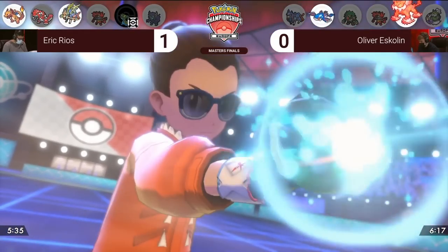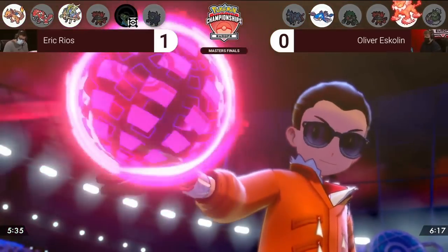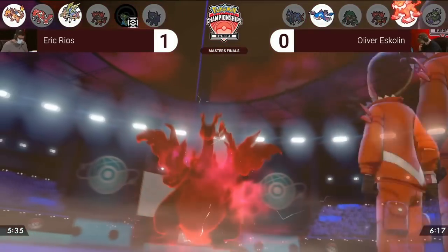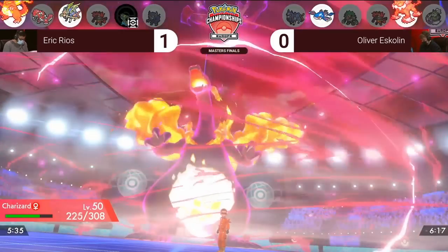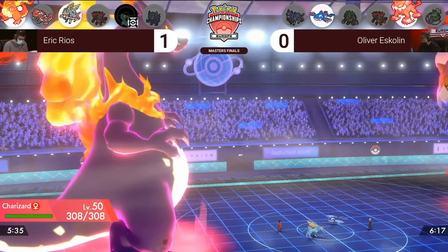Eric was probably hoping Zacian would be able to outspeed Kyogre since it wasn't a max speed variant and knock it out before it could attack, and that Charizard could survive Max Rockfall thanks to the Sitrus Berry. Unfortunately for him, Oliver is able to knock out Charizard and weaken Zacian, trading for the knockout on Kyogre, but with Incineroar and Rillaboom presumably in the back for Oliver, it is almost impossible for Eric to make a comeback.